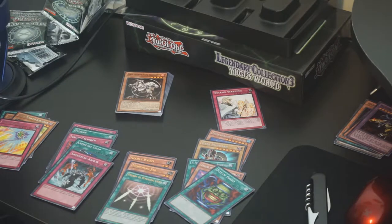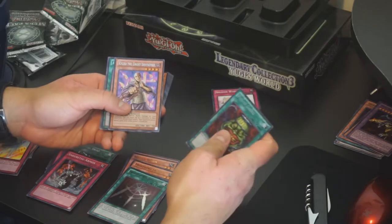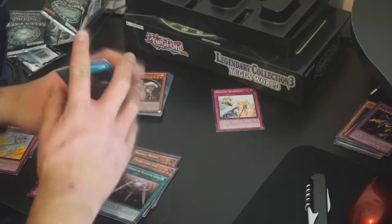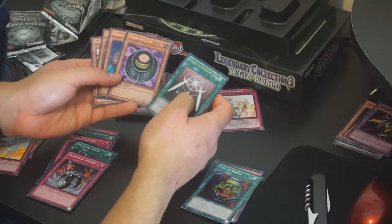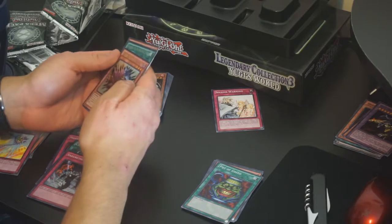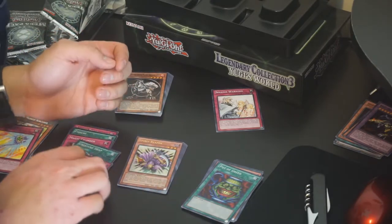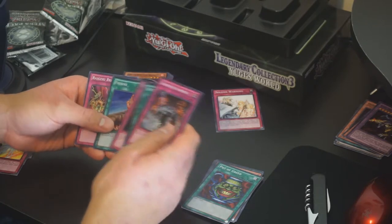Alright guys, let's do the overview. So obviously Pot of Greed we pulled as a Secret Rare. Kycoo the Ghost Destroyer, Feather of the Phoenix, Dark Magician Secret Rare, and Levia Dragon Daedalus Secret Rare as well — he's Level 7, which kind of sucks since he should be just one tribute, but that's fine. Swords of Revealing Light Ultra Rare, Morphing Jar looks really cool, Needle Worm, Green Gadget, and Spirit Reaper. For our Super Rares we get Sakuretsu Armor, Creature Swap, Magical Cylinder, Fissure, and Raigeki Break.